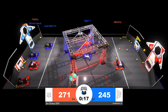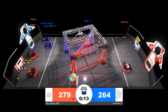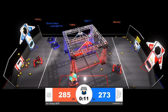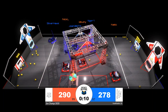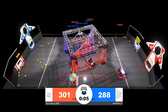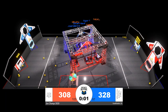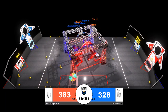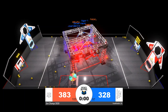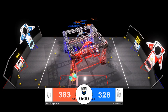Red has met the threshold for a ranking point — 95 power cells have been scored by red. Blue has also broken the 90 power cell threshold. Ten seconds remaining. It still looks like this might go home with the red alliance, but blue is definitely going to beat them to the rendezvous point. Natick is a little slow getting back to the rendezvous zone, and as time expires it does look like all the red robots are up off the playing field floor.